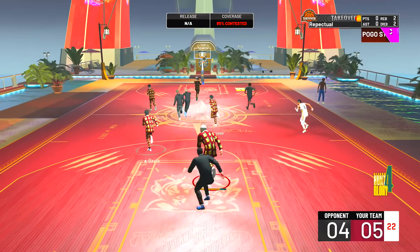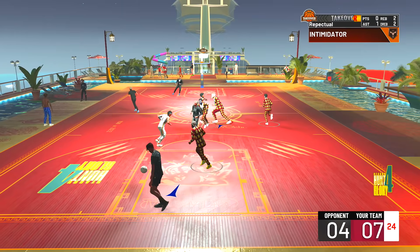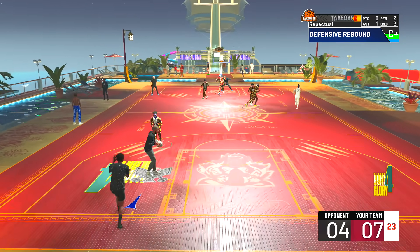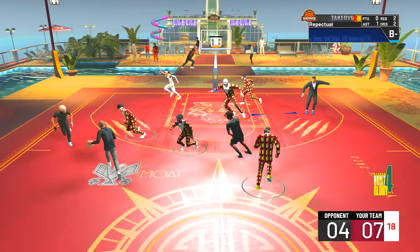He goes into the paint — no sir! Give me that pogo stick Hall of Fame, getting the rebound, throwing it down. That's my first assist. We've got two boards, one assist, playing good defense — seven to four. This is the most important possession of the game.